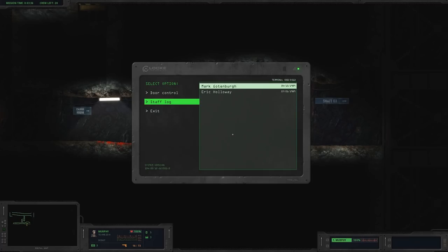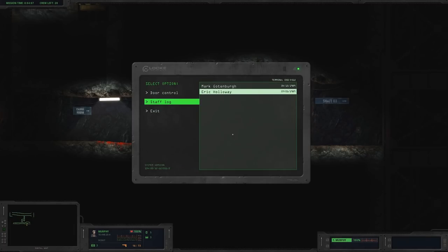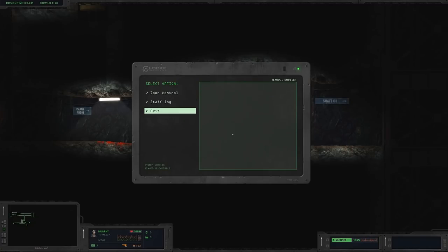Staff log from Mark Guttenberg and Eric Holloway — two entries. First one, April 15th, 1989: 'Situation is critical, contamination in area D219 is out of control. We have to blast the entry tunnel to cut it off permanently. Operation will start at 15:30 today. Shaft 03 will be temporarily inaccessible.' Second entry from Eric Holloway: 'The door code to elevator control room is 5288. Just want to remind that Mr. Cogwell, who found it funny to turn off the elevator with five men inside, isn't with us anymore.'